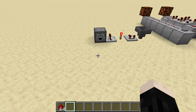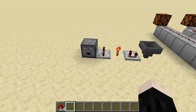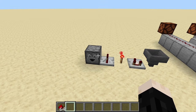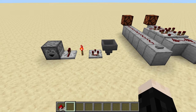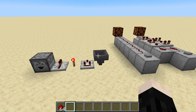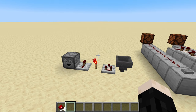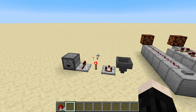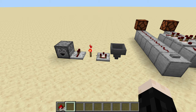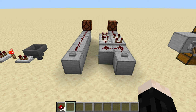We're going to start at the beginning, and I'm going to assume you have a basic understanding of how certain redstone components work — a dropper, a repeater, a redstone torch, a comparator, and a hopper. If you don't completely understand these things, I'll leave a card in the corner so you can check out my redstone basics video, where I go into deep detail on how a comparator, redstone torch, and repeater work.